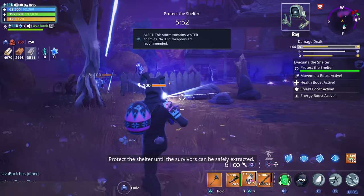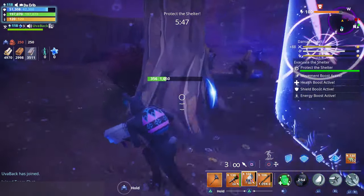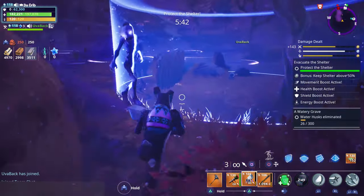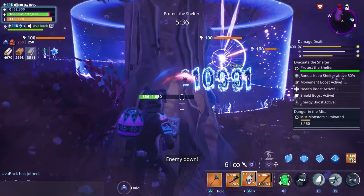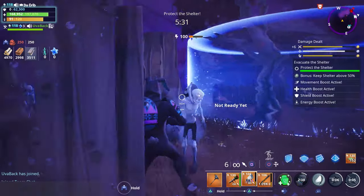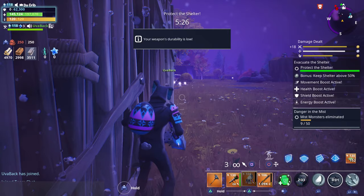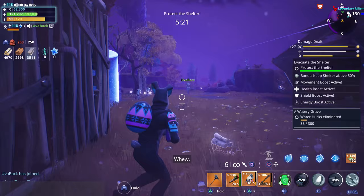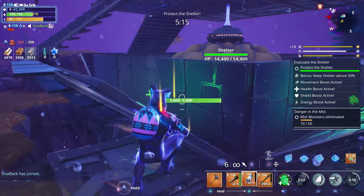I'm going to go ahead and use my slow field now, hopefully we'll be able to use it again when the mini boss comes since we have a mini boss on this one. We're going to have to watch out — we got blasters. I think I'm just going to try to use my abilities for the most part, but we may use our easter egg launcher and our Santa's Little Helper if we need to. We also have a nature ground pounder which is good because we have water enemies, and a couple of defenders as well.